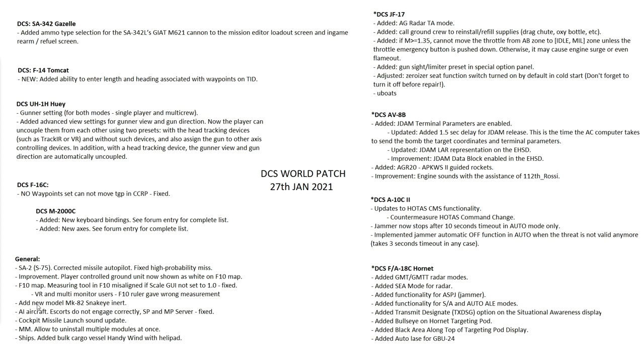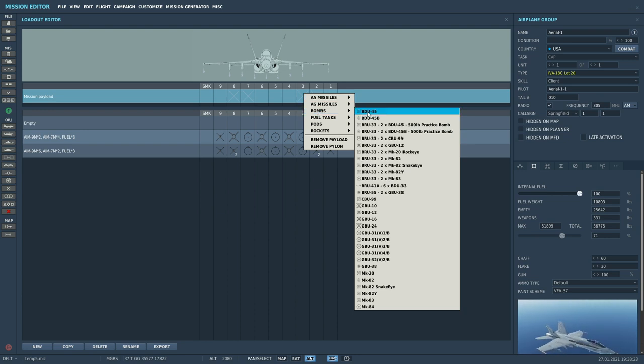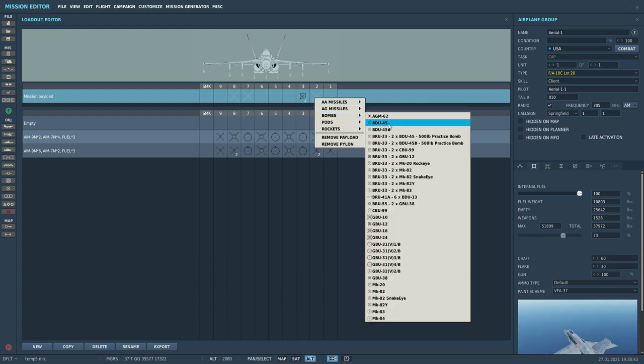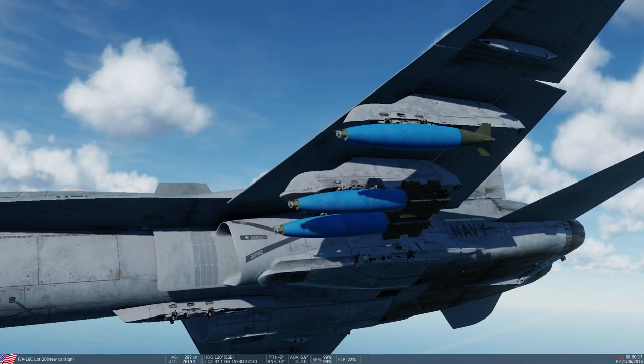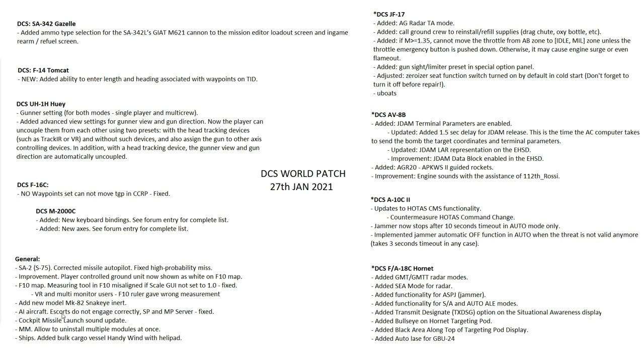Added to the weapon inventory: the blue Mark 82 Snake Eye inert and non-Snake Eye. You can now load a BDU-45 or a BRU-33 rack with two BDU-45s — these are 500-pound Snake Eye variants — or the BDU-45B, which is the non-Snake Eye standard slick version. They are blue in color, inert, and will not explode, but will have the same trajectory as normal bombs.